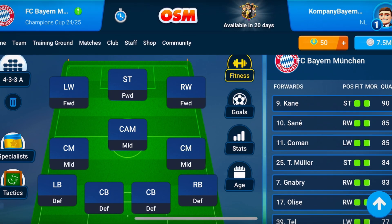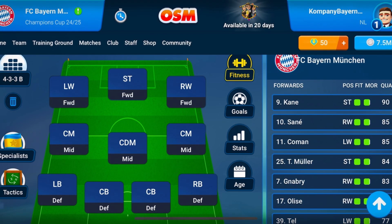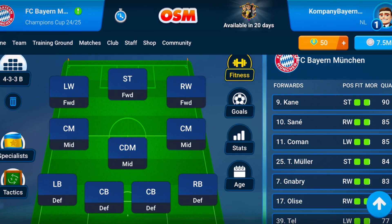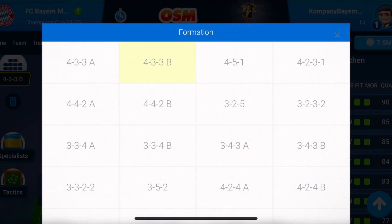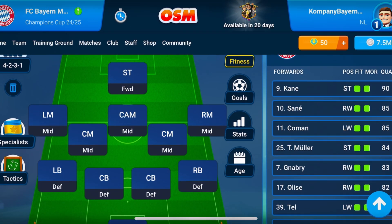So basically, you can use 4-3A, you can use 4-3B, which I will show you now. I recommend you to always put all the players in their right positions. You can use 4-3B, which is very similar to 4-3A — it's exactly the same, but 4-3B has a central defensive midfield. So it's a little bit more defensive. And you can use 4-2-3-1, which is a little bit more difficult because we don't have too many left midfielders and right midfielders in the game.